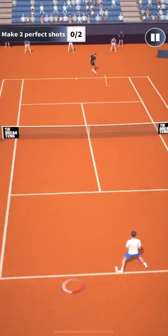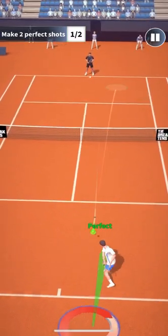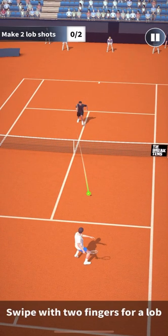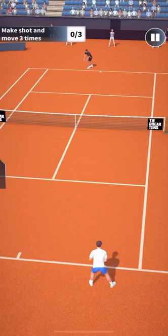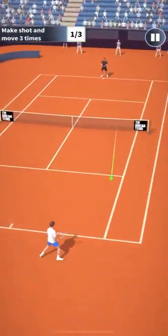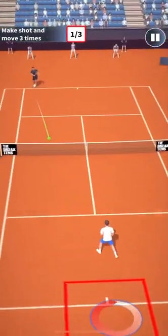Here we need to make perfect shots. In Tennis Arena you have to wait until the ball gets close to your body — near your character — to hit a perfect shot. Nothing like in Tennis Clash where you can prepare your swipe way before the ball comes close to you. To make topspin shots, you can put one finger on the screen and with the other finger make a swipe. There's also an exercise to make a shot and then move your character in preparation for the next shot.